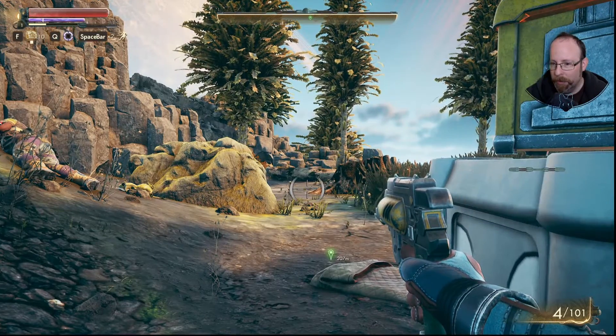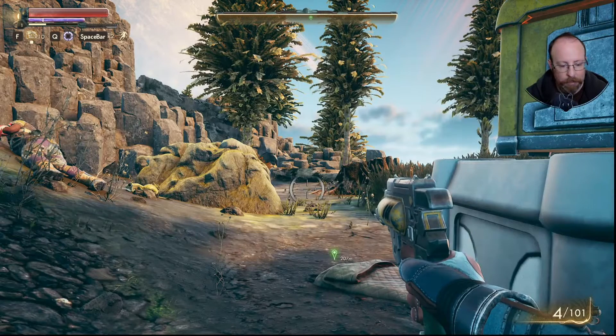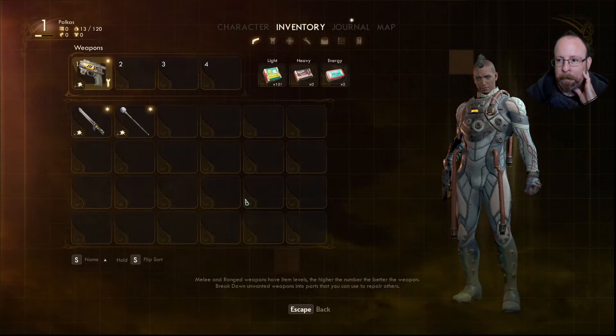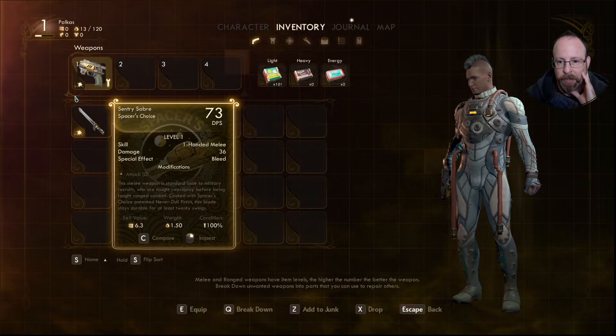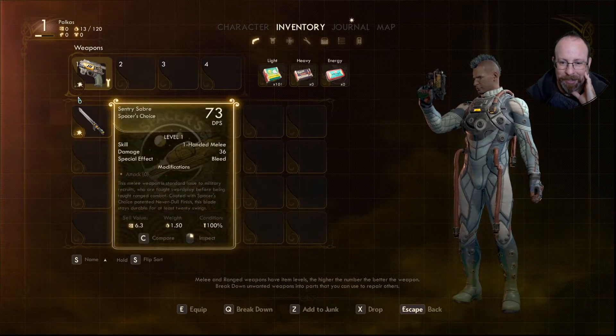Weapon management tutorial. You can have up to four weapons equipped at a time by dragging them to the slots at the top of the screen. On this page you can also inspect your weapons, compare them, flag them as junk, or break them down for parts. Players with the engineering skill can repair weapons on this screen as well. Take care of your weapons and they'll take care of your enemies.